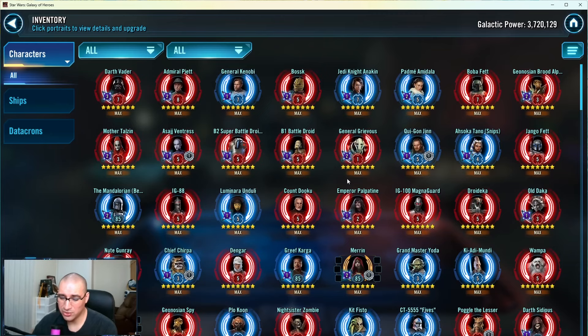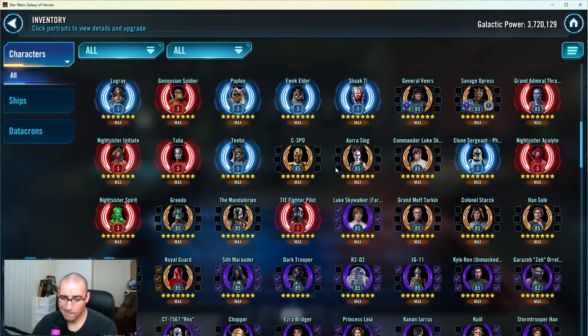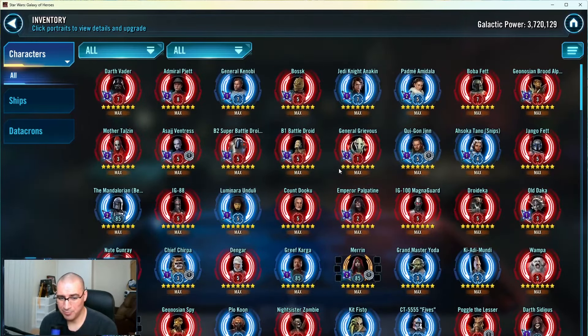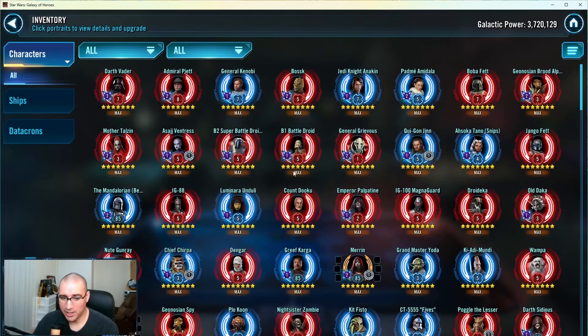Once the lightspeed bundles come for SLKR and Rey, you can get those - two easy GLs - and that would be the best farming pathway that maximizes what you can do. Getting those assault battles done, Smuggler's Run 2, is going to turbocharge your account and give you tons more resources. You're getting pretty close to four million GP. If the SLKR bundle comes soon, you'll have an answer for that event. Otherwise, Padme is a pretty good lead for some of them, Treya is really good for a lot of those, and CLS Rebels is pretty good too.